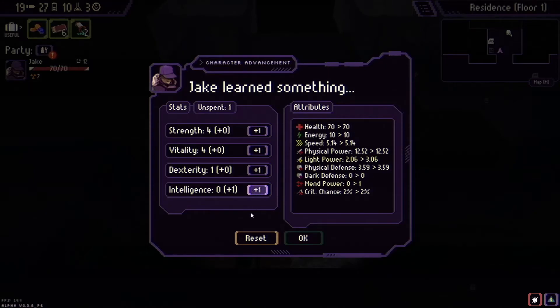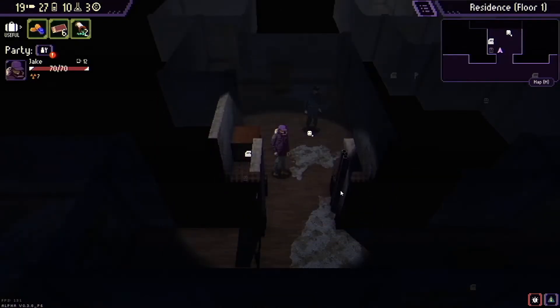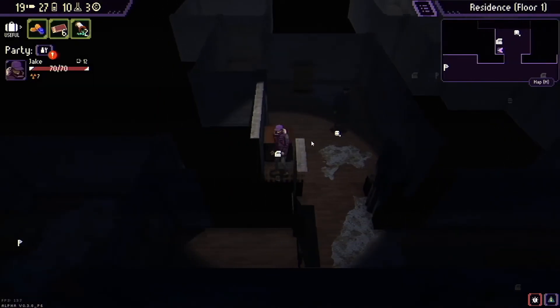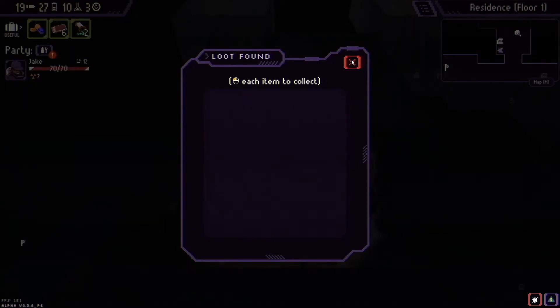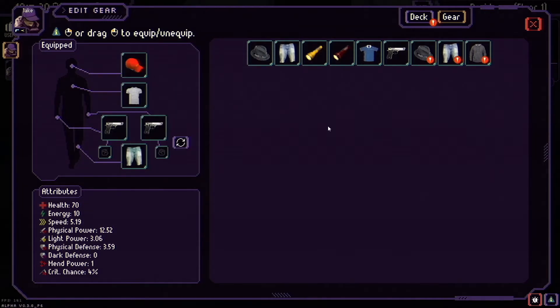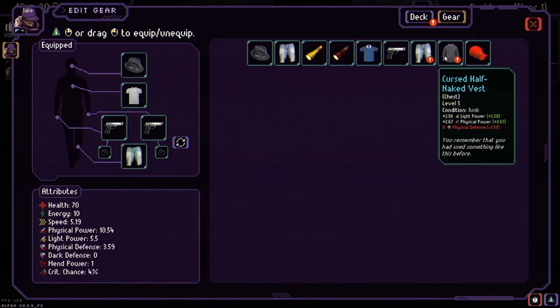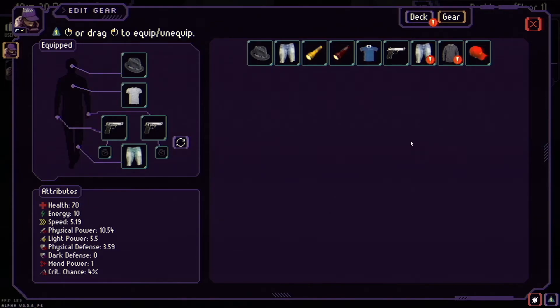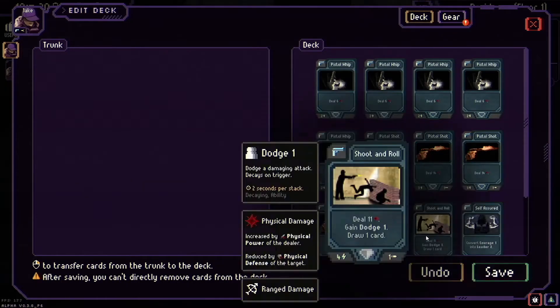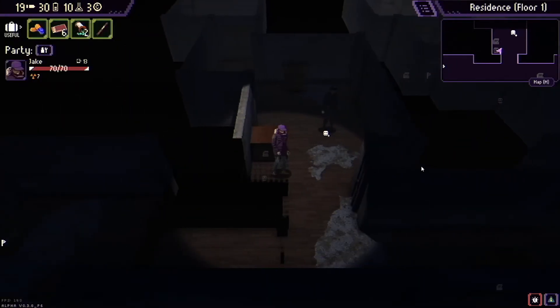I saw a card that mentioned allies earlier, which is interesting. Spending stat points — I'll take some intelligence and some dexterity. There's a half-naked vest to check in inventory. Light power versus light power — checking which is better. I lose defense off one but gain power, and I've already got that covered. The deck is getting a bit bloated.